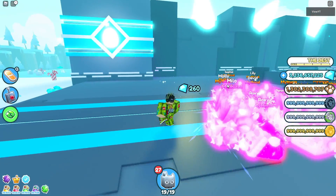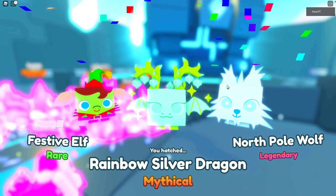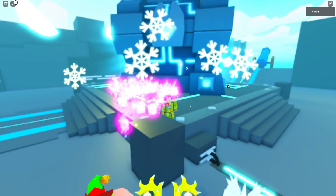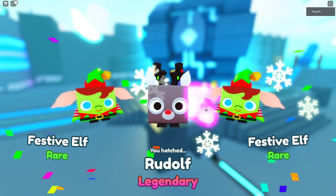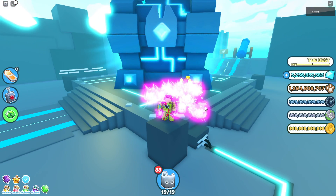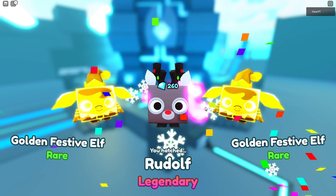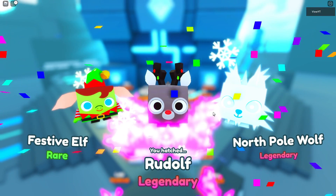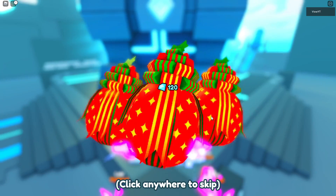I mean, technically I'm breaking the rules by glitching, but please don't report me. It's honestly ridiculous how long this glitch has been in the game. At this point I don't think Preston cares. Basically, you're still hatching eggs even when you teleport.